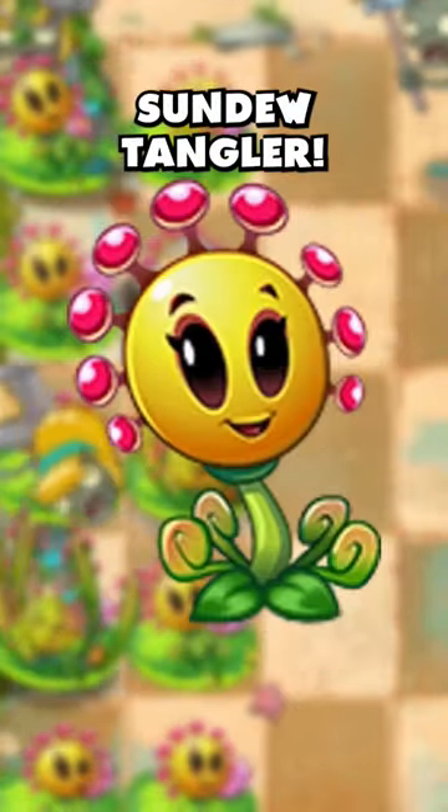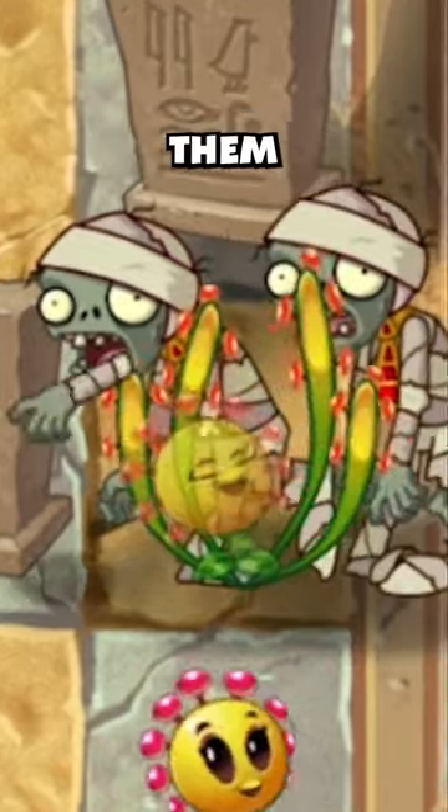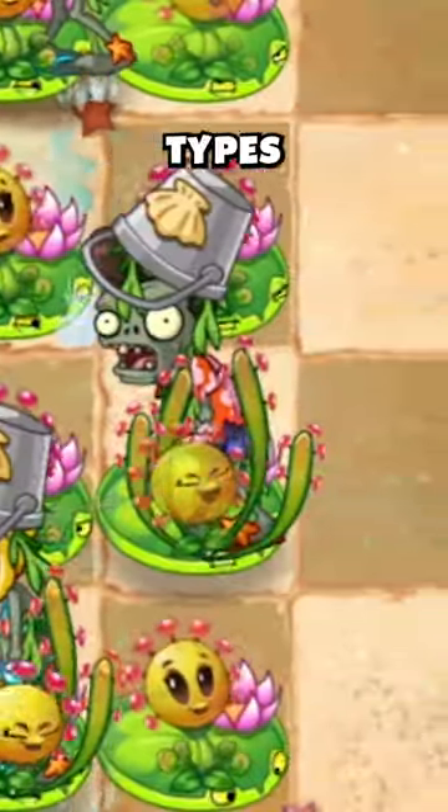New for PVZ2, it's the Sundew Tangler. This plant goes on the attack by ensnaring zombies and draining them while producing sun, and it's also immune to many types of attacks.